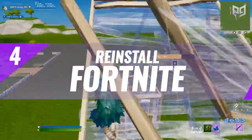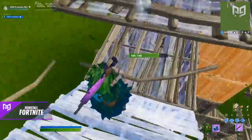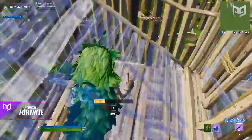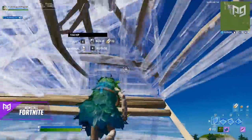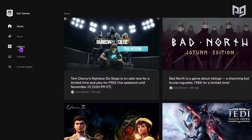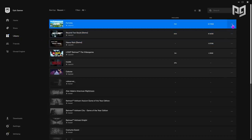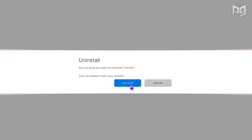Number four: reinstall Fortnite. If you've had Fortnite installed for a long time, it's likely that excess files have been stored on your device that don't need to be there, causing slower performance, stuttering, and lag. On PC, head into your Epic Games Launcher, go to the library tab, click the three dots to the right of Fortnite, click Uninstall, follow the process, then simply go back and reinstall the game.